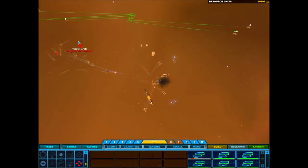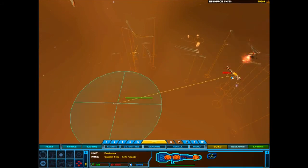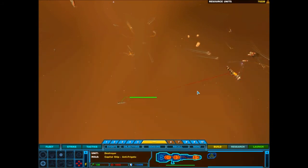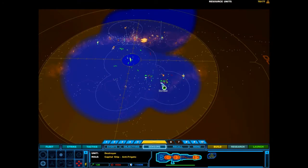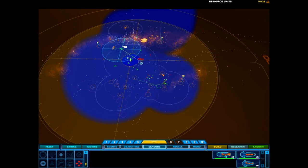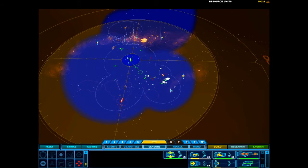Group 4 under attack. Ship under attack. Group 4 reports enemy contact. Engage capital ship. Confirmed. En route. Move order confirmed. Destination locked in.